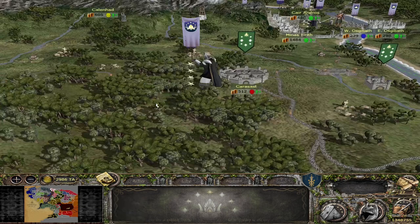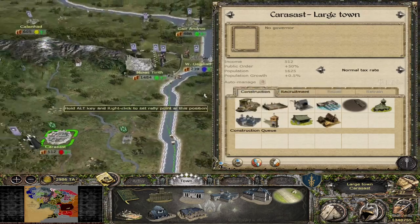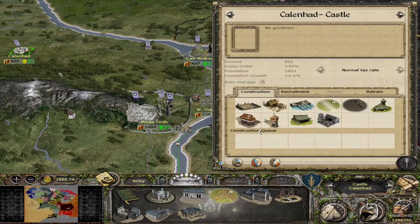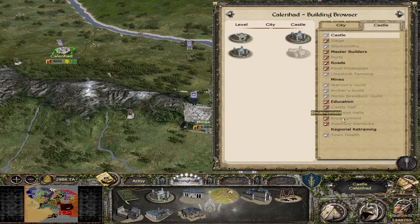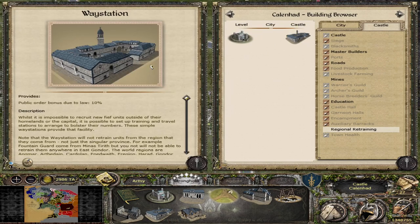There is now proper UI for all waystation buildings for all factions. In the castles, in the building browser under regional retraining, each faction will now have their own image for the waystation. That has been another improvement implemented for aesthetic reasons.